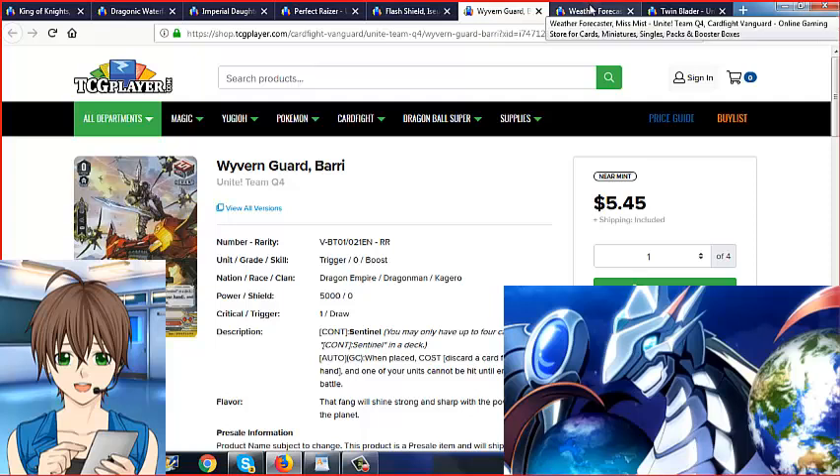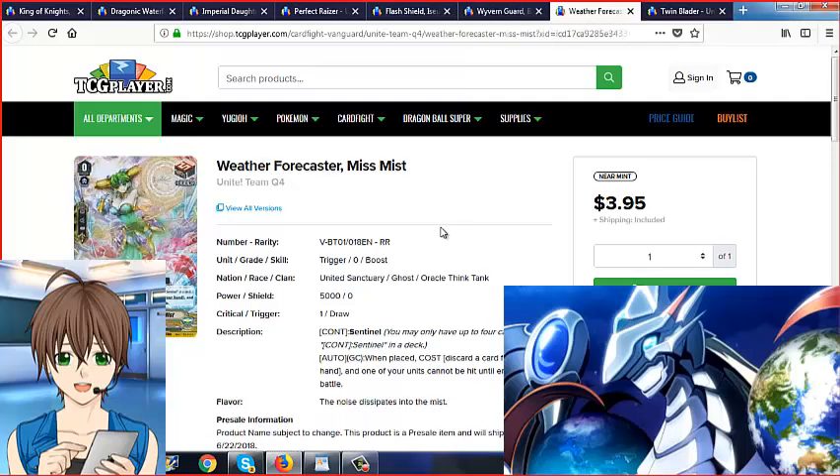For Oracle Think Tank, we got good old Miss Mist, who was normally a Grade 1 Perfect Guard for Grade 1s or 2s, not 3s and 4s. But they upgraded her to a Perfect Draw, making her a Sentinel, which is awesome. I was hoping — why isn't Miss Mist the Perfect Guard herself? And Bushiroad's like, hey, we're listening — they made her a Perfect Draw.